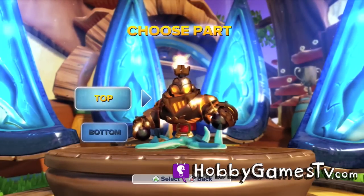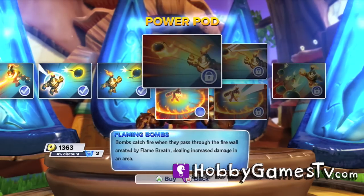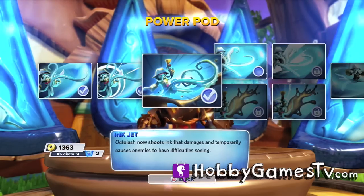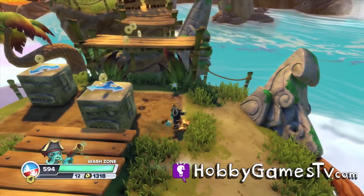Now let's take a look at the upgrade options that are in the game. You can choose from the top or lower portion to upgrade your character and if you swap out the pieces, each individual top and bottom piece keeps its upgrades. So whether you use the top portion on another character it keeps track of those upgrades.